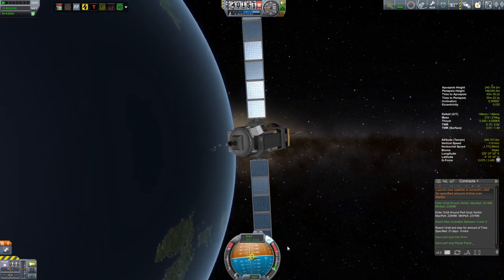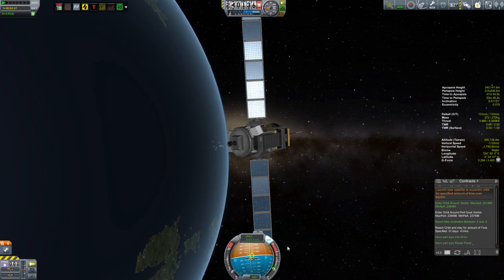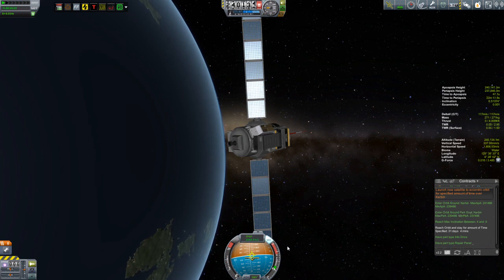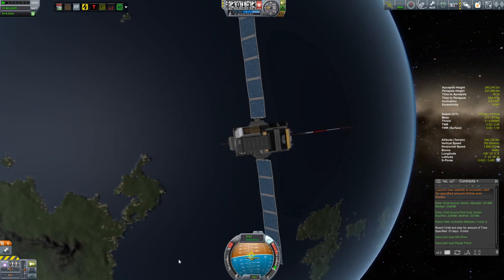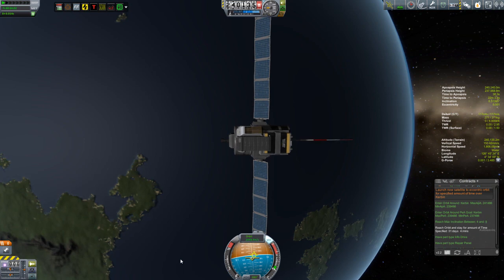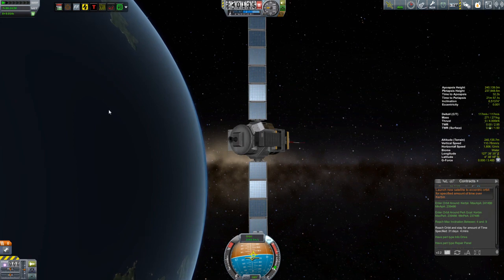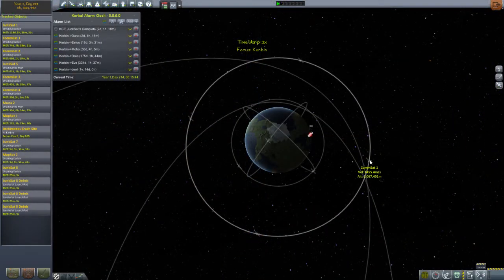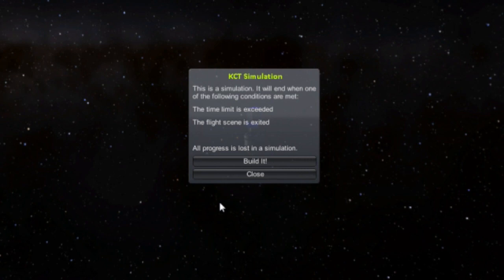Once I circularized my orbit, I noticed that I did not get the timer for the 31 days, which was a concern — something had gone wrong. What I think happened is I got a game crash while I was testing this, in the middle of doing a sim using the Kerbal Construction Time mod, and I think that somehow messed this mission up. That idea got reinforced when I went over to another spacecraft and got a message that I am currently in a simulation — and that simulation hasn't ended yet.